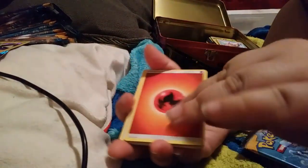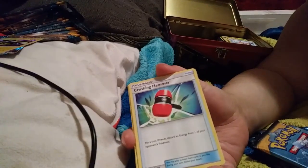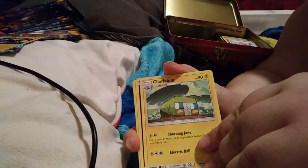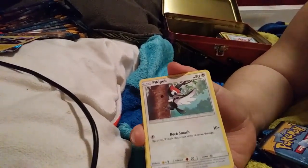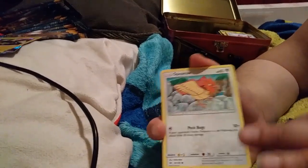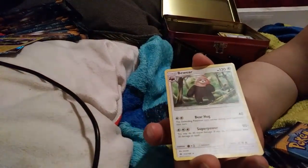So our third pack out of this part two: Energy, Herdier, Crushing Hammer, Charjabug, Sandile, Pikipek, Spearow, Fomantis, Murkrow, Scatterbug Reverse, and a regular rare.